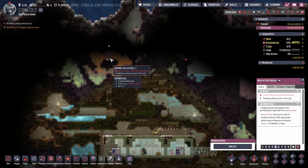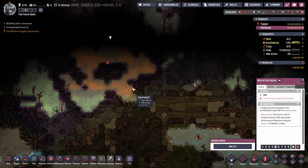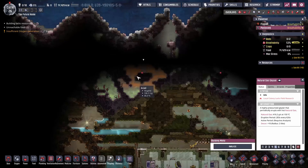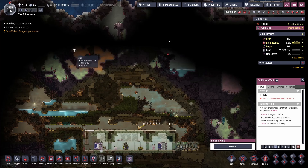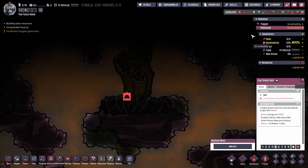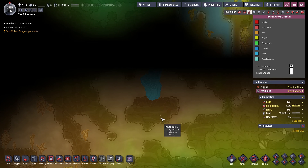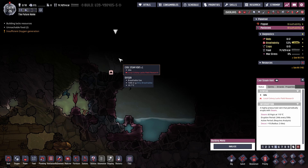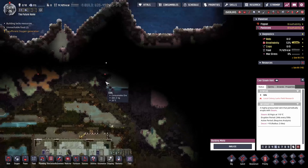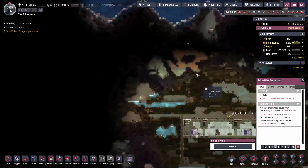We have a wee bit of a problem here. Occasionally when playing you will come across a geyser that is not buried, which does happen more often than you'd like. This cool steam vent and this natural gas geyser are not buried — they produce at 150 and 110 respectively. Because they don't start emitting until they are revealed, it is still relatively cool up here, but this one will turn the steam into water and eventually flood itself. It'll still emit a fair bit of heat in the meantime.